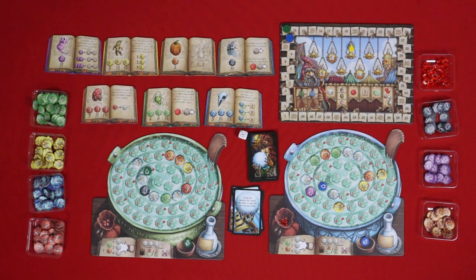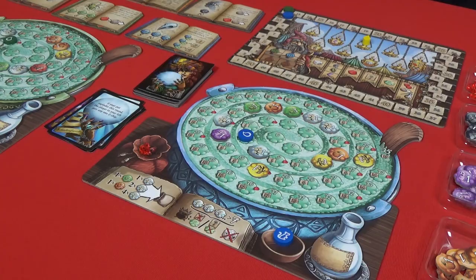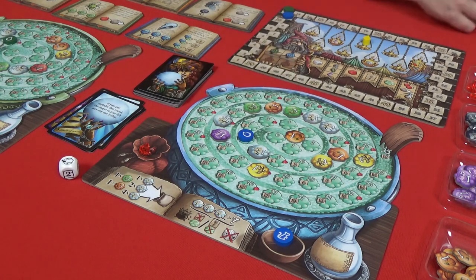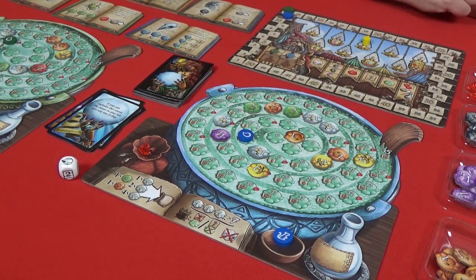We both exploded, so nobody rolls the die. We both had a single moth — so we can both move our droplet along. No garden spider bonuses and no Ghost's Breath upgrades that apply.